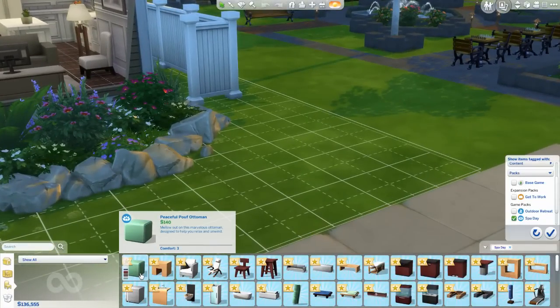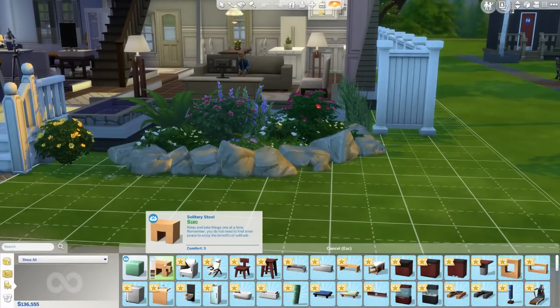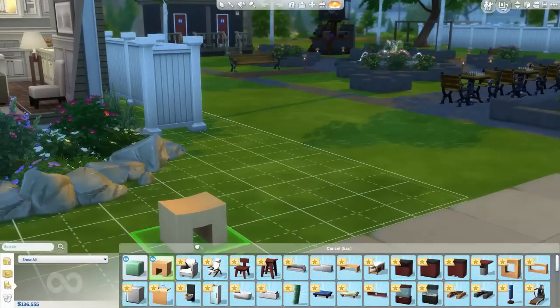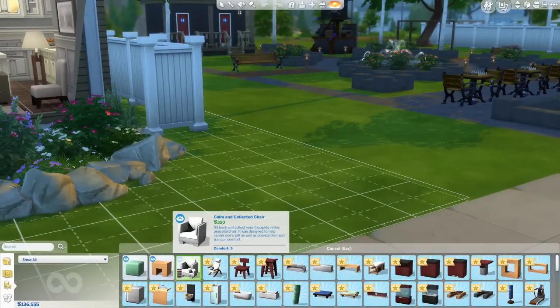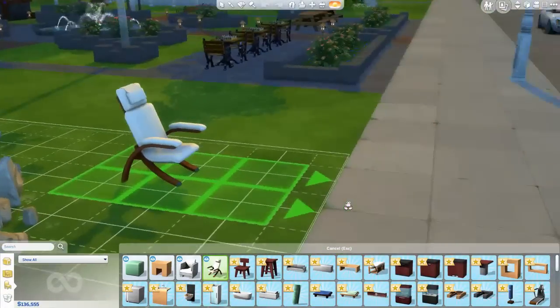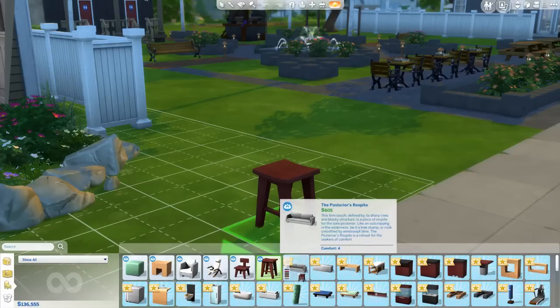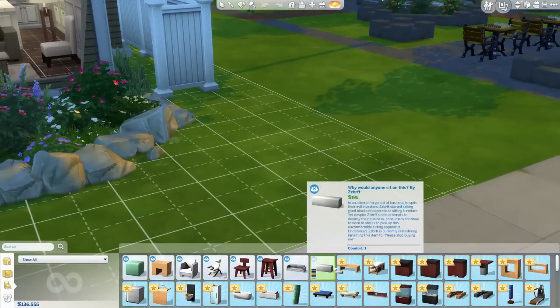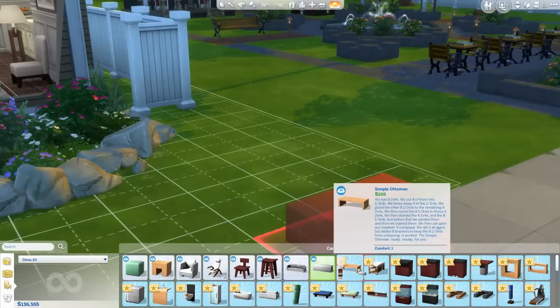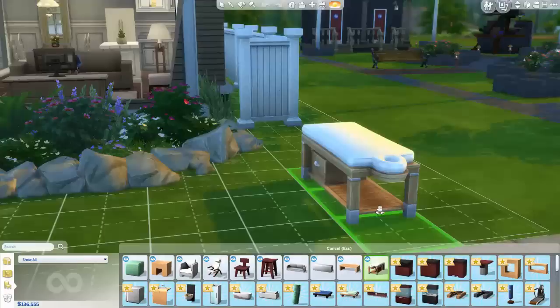First we have the Peaceful Poof Ottoman, a little ottoman right here. Next we have the Solitary Stool — it's a very modern looking stool, I really like that. Then there's the Calm and Collected Chair, the Happy Hands and Feet Chair, which says you get wellness skill with it. And the Sleek Juice Bar Stool and the Posterior's Respite — I like it a lot. The Simple Ottoman, cool.